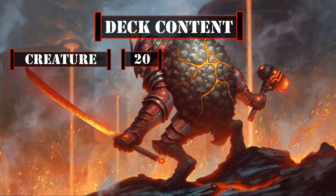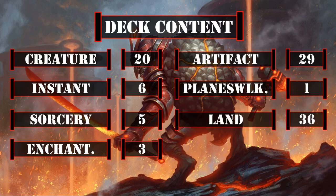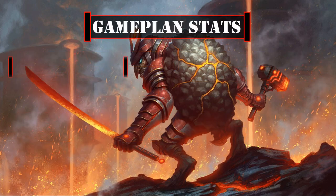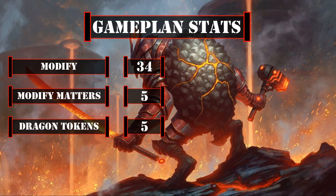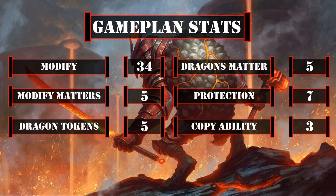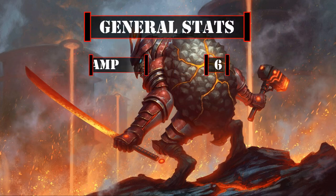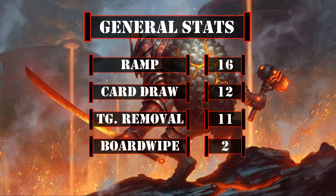Now that we've covered all the cards in the deck, let's take a look at the deck's breakdown. This deck currently has 20 creatures including the commander, 6 instants, 5 sorceries, 3 enchantments, 29 artifacts, 1 planeswalker, and 36 lands. Looking at the stats that matter to our game plan: 34 cards that can modify themselves or others, 5 cards that care about creatures being modified, 5 cards that can create evasive dragon tokens, 5 cards that care about dragons, 7 cards that protect creatures from targeting or destruction, and 3 cards that allow us to copy abilities. For general deck stats, we have 16 ramp sources, 12 card draw sources, 11 targeted removal sources, and 2 board wipes. Our ramp is a bit higher than normal to more easily get us to the 5 mana we need to activate our commander's ability, but our other stats fall within typical ratios.